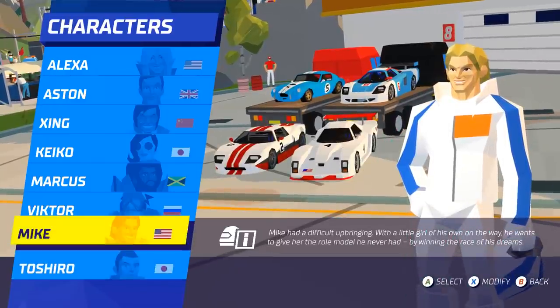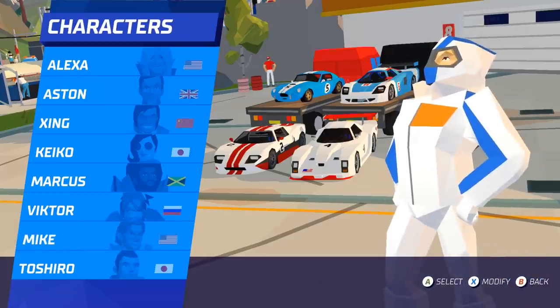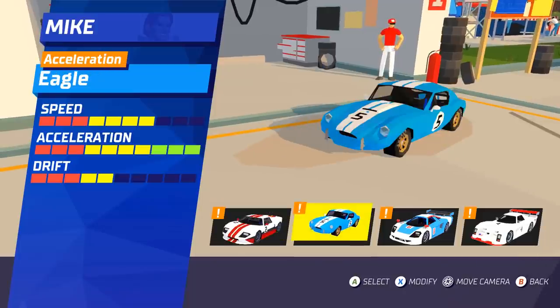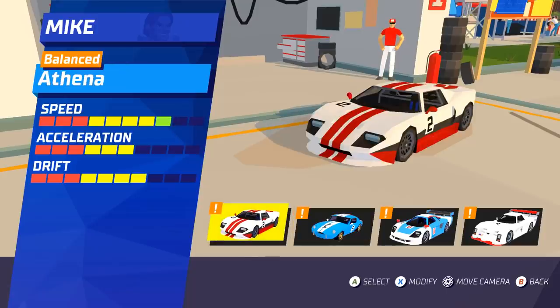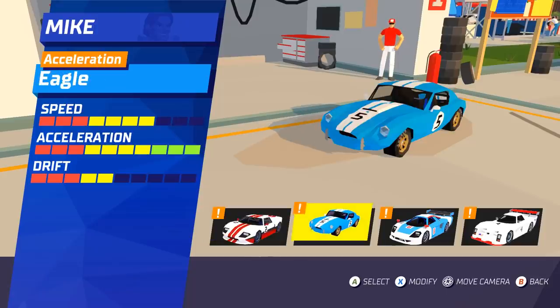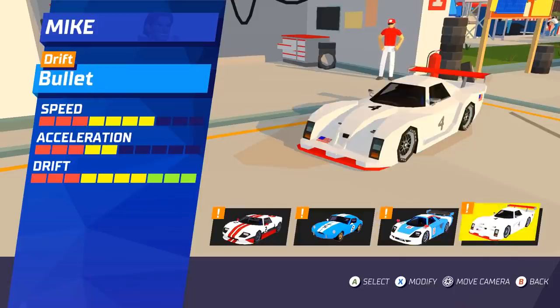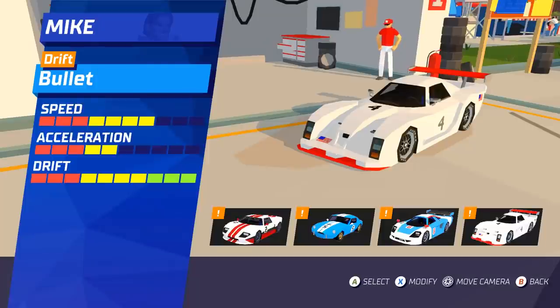Let's go drive the Pantera — it's often forgotten about. Each driver makes a huge difference, and the vehicles have their own traits: a balanced car, an acceleration-focused car, a top-speed car, and one that's all about sliding around — which is the Pantera. Let's go drive the slidey Pantera.